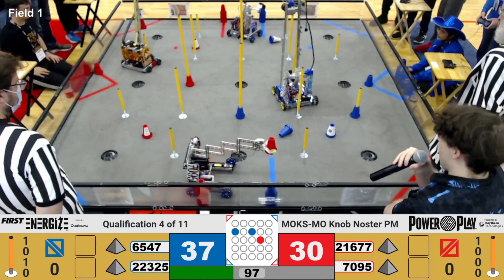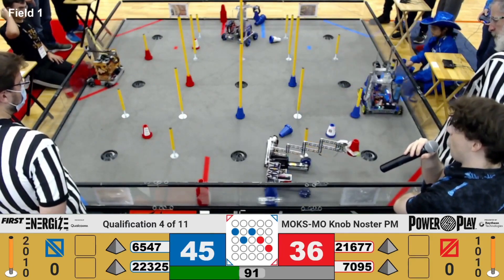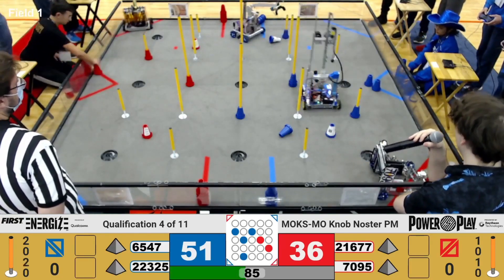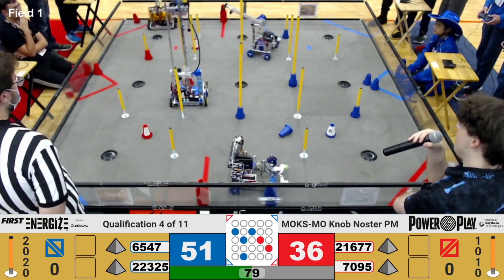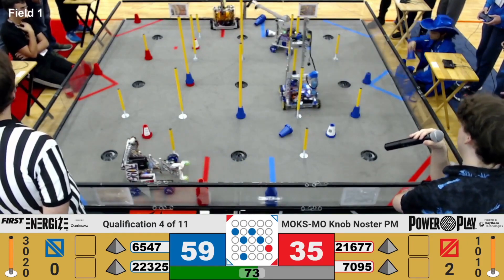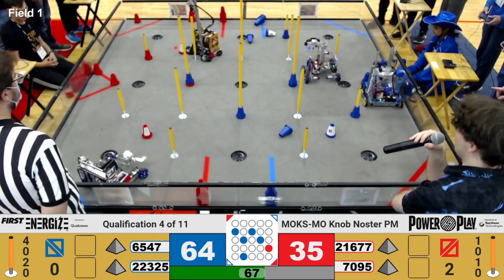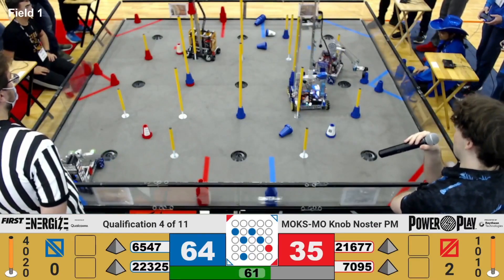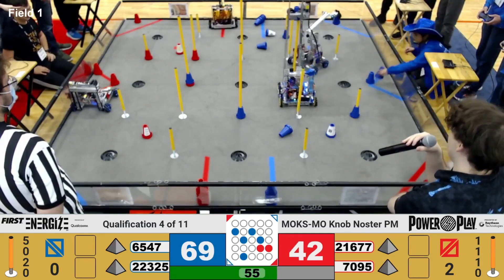Team Storm has a Red Alliance cone and they're looking to line up a placement on the ground area in the terminal. Cobalt Colts are just putting cycle after cycle on these high terminals — that'll be good for five points each time they find it. Red Alliance Cerberus has a cone in hand, looking to build this circuit together with their Alliance partner Storm. They're going to place one on this middle junction point and help build this to completion.